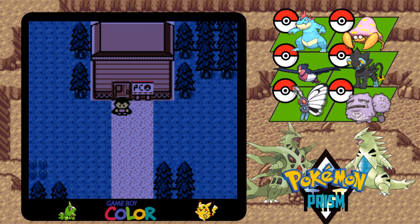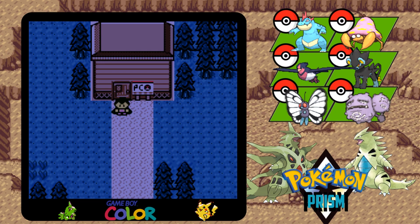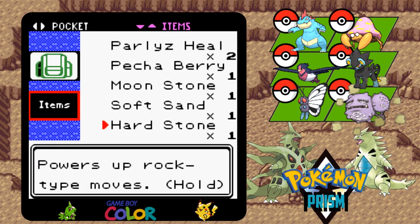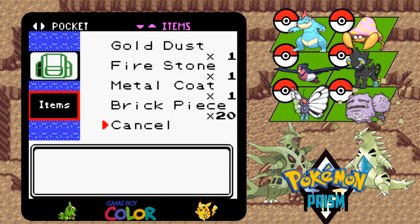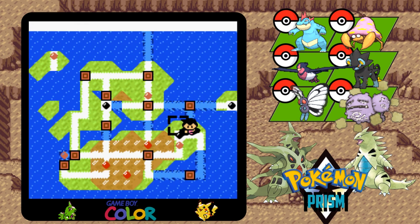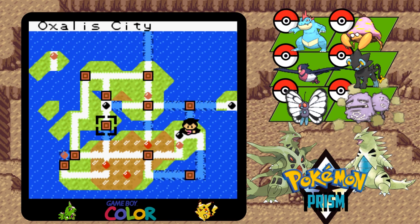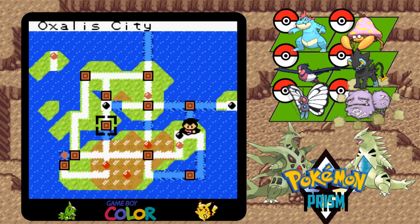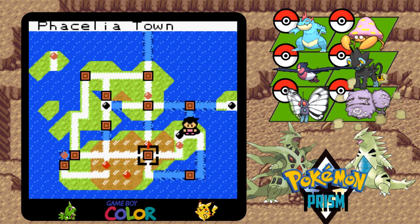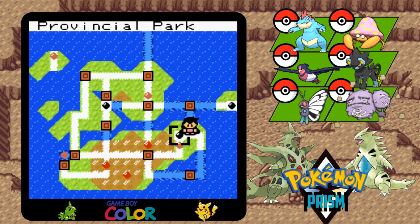Hey everybody, how's it going? My name is Fitz, and welcome back to Pokemon Prism Nuzlocke. Last episode, we were tasked with getting 20 brick pieces, which we had to find in Oxalice City. You can find them in the PokeMart, so we had to go searching for that. They gave us the hint that they were sold in marts, but they didn't tell us which one. So we had to fly here and then run back from this town, since there is no direct fly to where we are now.